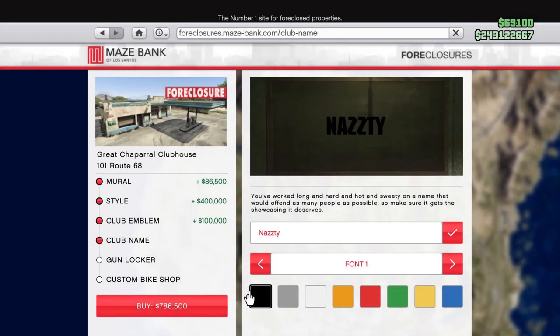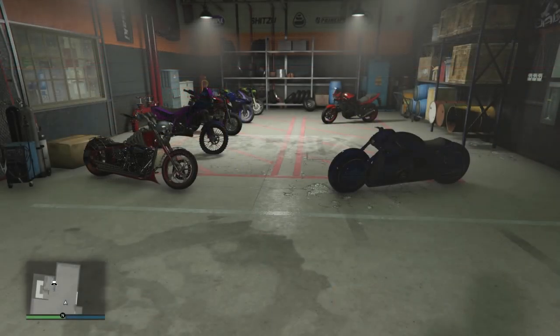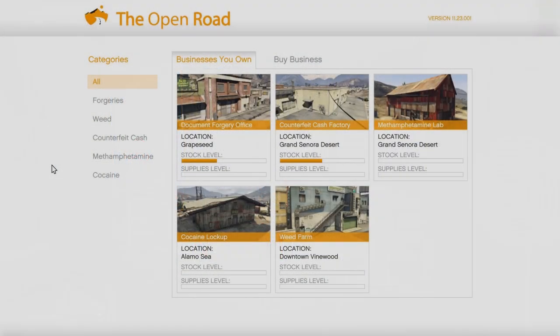You do not have to pay for your motorcycle club's name again unless you want to change it. All personal motorcycles currently stored in the club's garage will automatically transfer to the new location, and all progress on clubhouse contracts remain current. Now for the motorcycle club businesses — this information applies to all five of them with no exceptions.